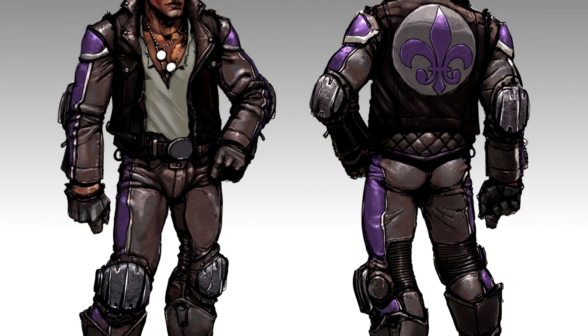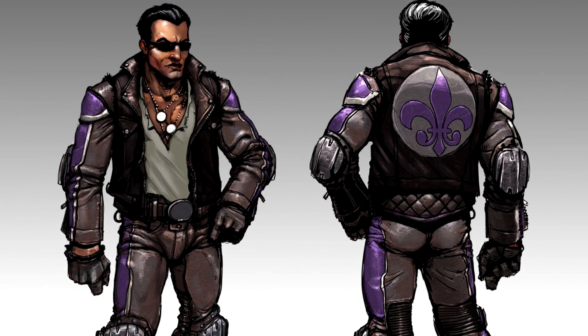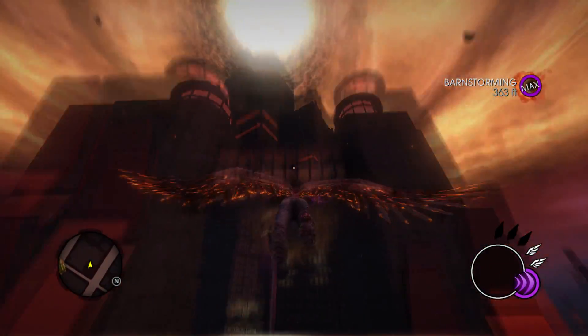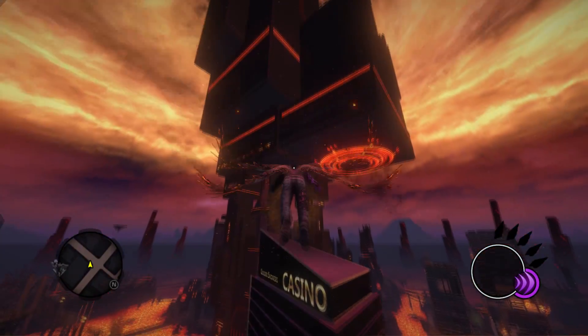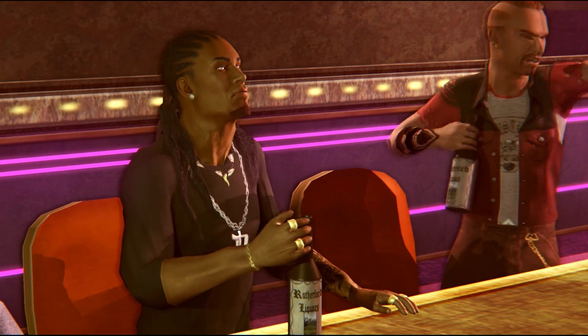Johnny Gat: Gat Out of Hell seems to be pretty interesting. Originally, he was going to look like some kind of postal-type character who wears a pretty futuristic suit. I'm glad they didn't go with this concept art because it looks kind of weird and not fitting for the game. This has been all the stages that Johnny Gat went through during the development of the Saints Row games.